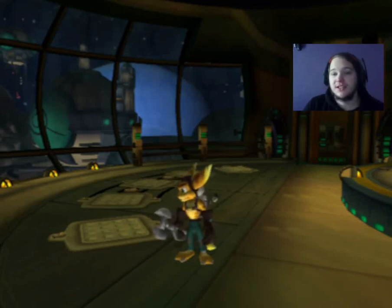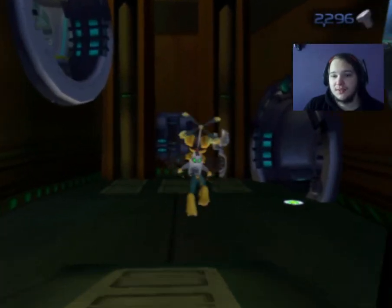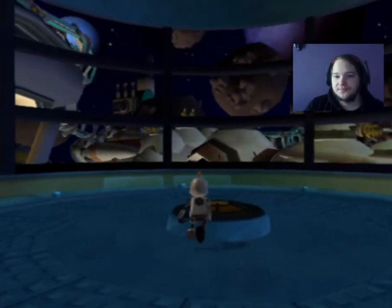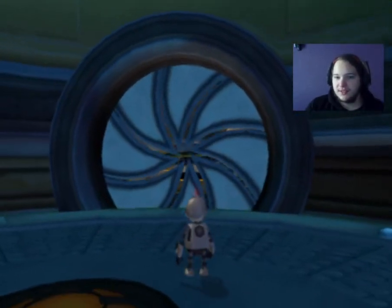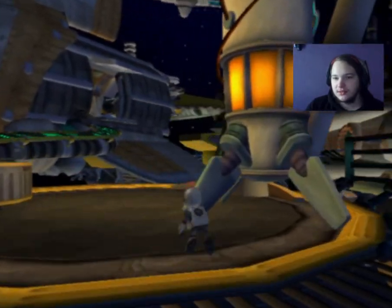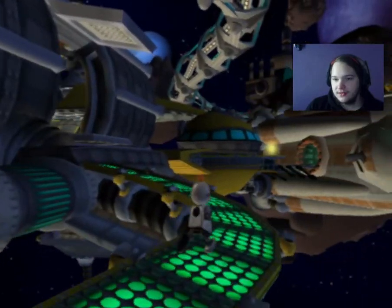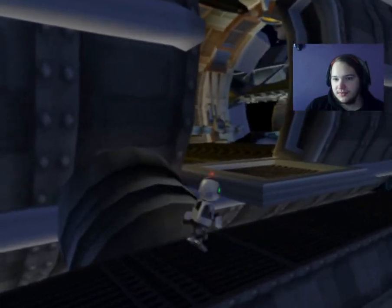Hi guys, welcome back to our Ratchet and Clank. In the last episode we explored the space station, we got the ground boots, and in this episode we are going to explore the outside with Clank, because Clank, obviously being a robot, can survive outside. So we can finish exploring the space sensor to make sure we've claimed everything there is to find out on the space station before we leave.